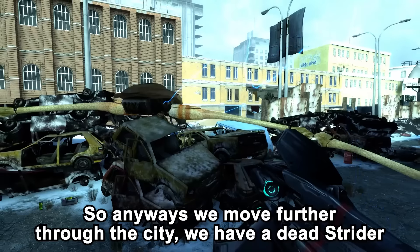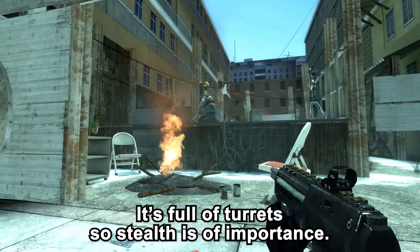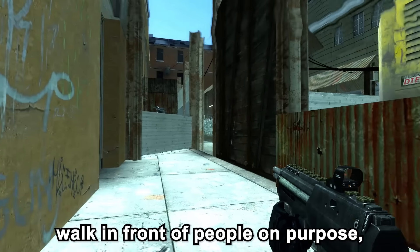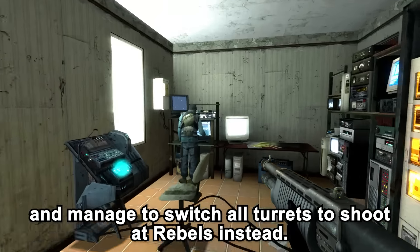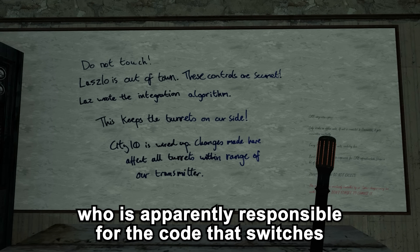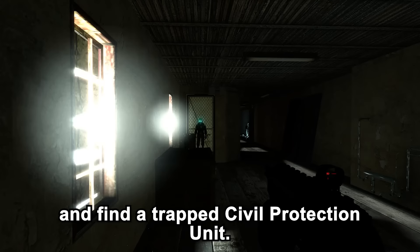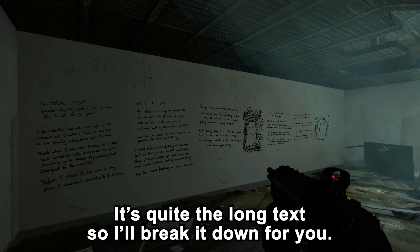We move further through the city past a dead strider, then have a bit of a stealth section sneaking through a rebel camp in a courtyard full of turrets. There are two main paths you can take, and as long as you crouch and don't walk in front of people on purpose, there's basically no real danger. We get into the turret control place and switch all turrets to shoot at rebels instead. We also have a mention of Laszlo here — the finest miner of our generation — apparently responsible for the code that switches Combine turrets against the Combine. Laszlo left to go to City 17. Rest in peace.